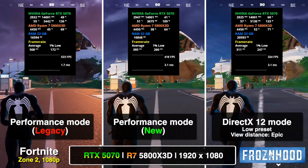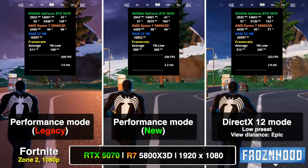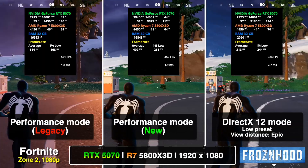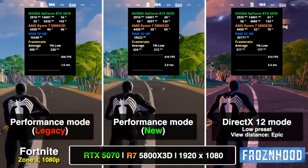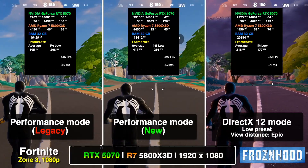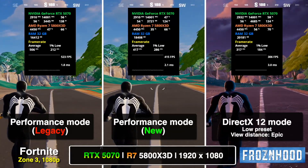Choosing between the new Performance Mode and DirectX 12 mode depends on your desired image quality, target FPS, and the power of your PC. In Zone 3, the new Performance Mode once again delivers reliable performance, whether you face a CPU or GPU bottleneck.